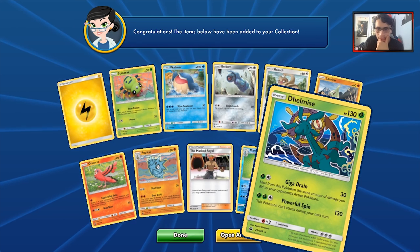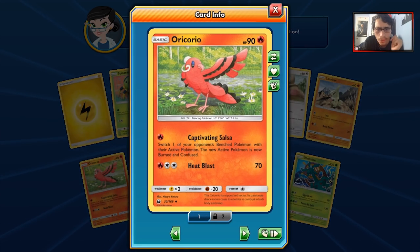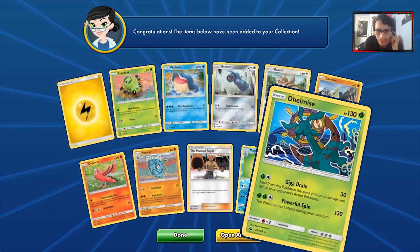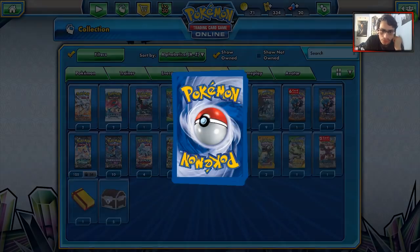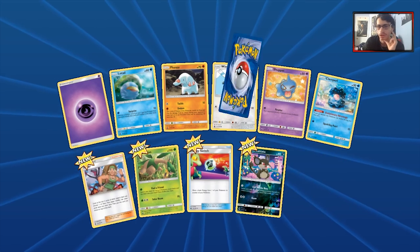We got a Delcatty and the Fire Oricorio. So far only one GX, but we do have 66 packs so I'm feeling okay. I kind of predicted last night while watching other pack opening videos on YouTube what we'd pull.